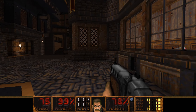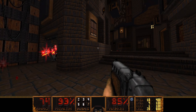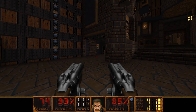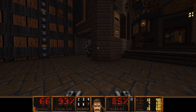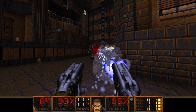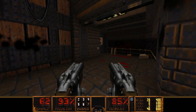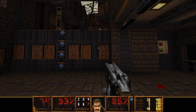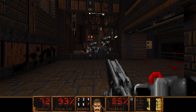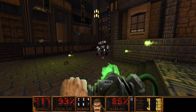Alright, we've got the blue key. I think we need to go over here. Forgot about that guy. The sawed-off shotgun made quick work of him. Get out the plasma rifle.